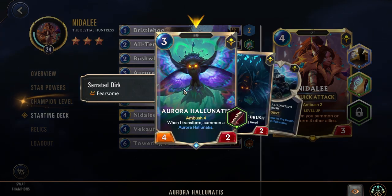This is okay — the extra Vulnerable is quite nice, but normally this is just such a low tempo play that you're not able to really justify it. You're normally playing a unit instead. Next we have the Aurora Holonatus, a 3-cost for 2 with Ambush 4. When it transforms, summon another Aurora Holonatus. This card is great. The Ambush is a little pricey, but you're essentially paying a little extra mana to summon an entire copy of the card. This is a great card for leveling up Nidalee, since you can play it as Shadow in the Brush, and when you transform it, you're generating two other cards — so just playing this card alone will normally level up your Nidalee by itself.